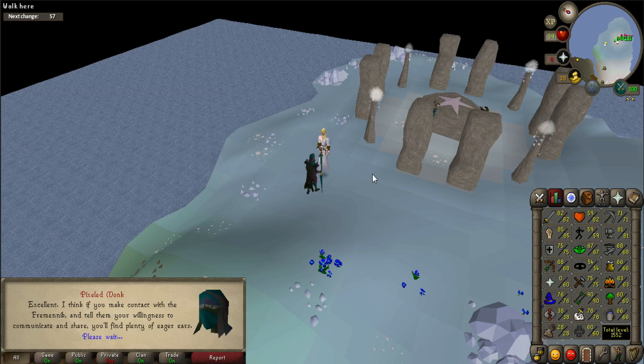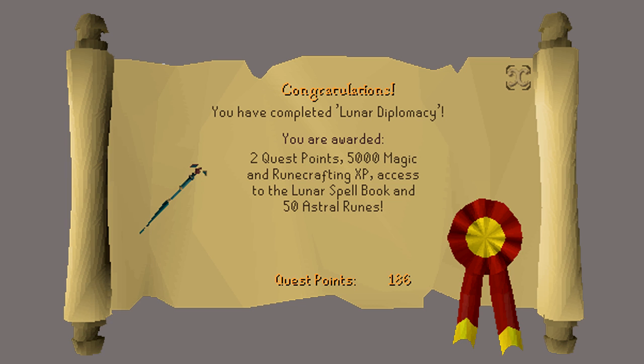Talk to the Oniromancer again to finish the quest. Congratulations — you have received two quest points, 5,000 Magic experience, 5,000 Runecrafting experience, a Seal of Passage, access to Lunar Isle, Lunar equipment and the Lunar Spellbook, the ability to use an Astral Altar, and 50 Astral Runes. Thank you so much for watching. I hope you enjoyed this guide and found it helpful. If you did, please subscribe for more and I'll see you next time.